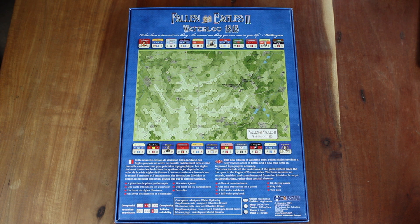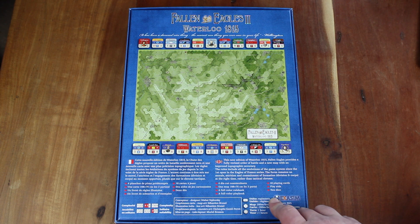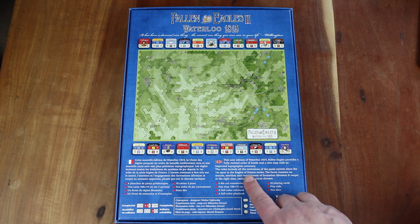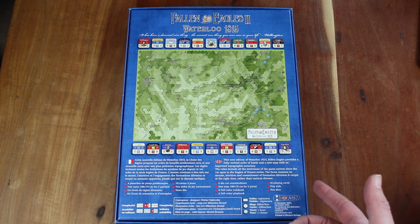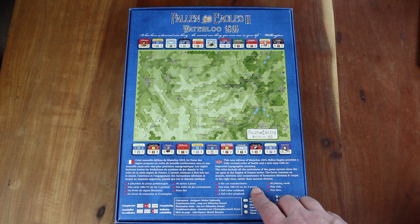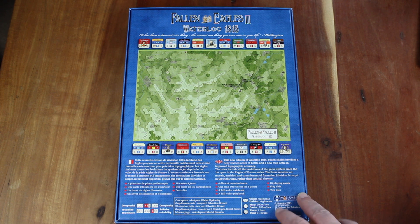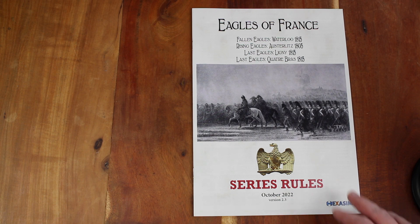According to the back of the box, this is a new edition of Waterloo 1815 with a revised order of battle, a new map with improved topographic accuracy, and an updated series of rules. The focus remains on morale, attrition, and commitment of formations — division and corps — at the right time rather than tactical chrome. We'll have a look at the rulebooks, counters, and map.